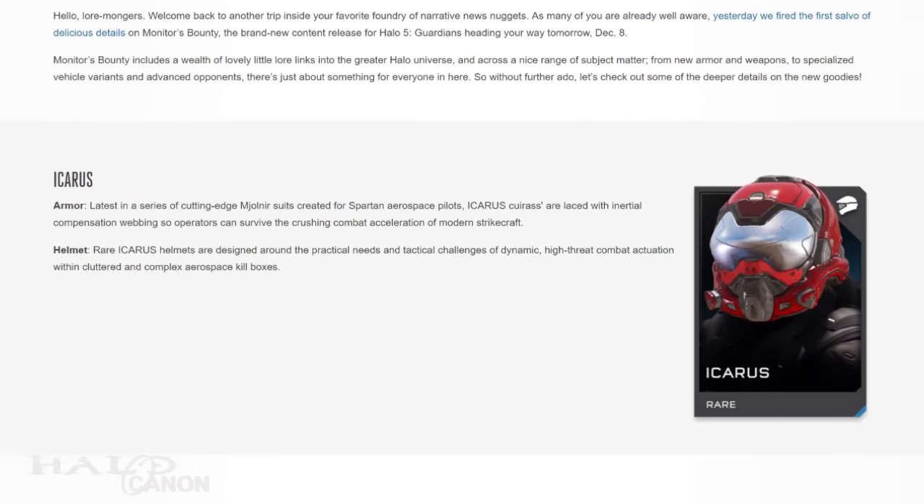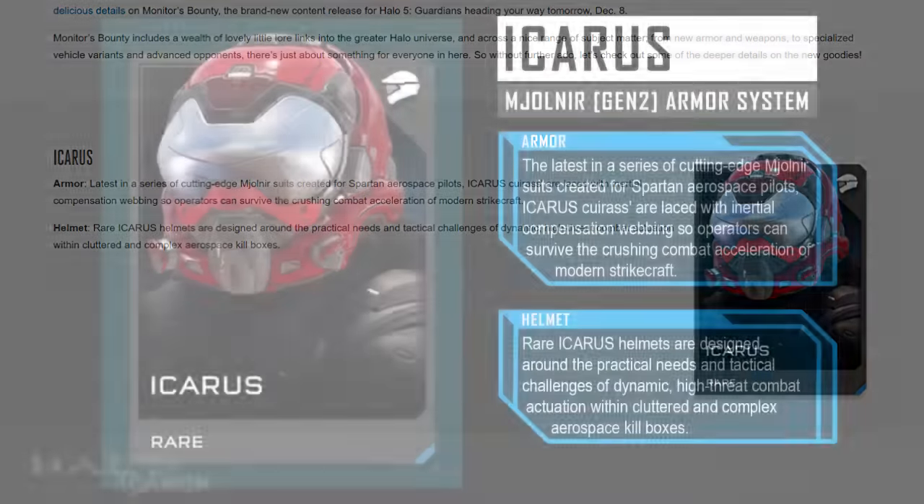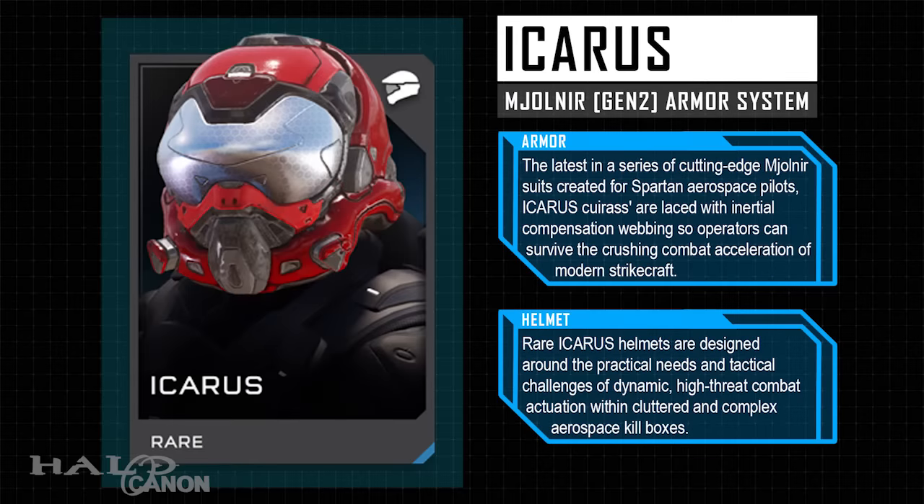We open with a look at the new Icarus Mjolnir Armor. The latest in a series of cutting-edge Mjolnir suits created for Spartan aerospace pilots, Icarus caresses are laced with inertial compensation webbing so operators can survive the crushing combat acceleration of modern strike craft. Rare Icarus helmets are designed around the practical needs and tactical challenges of dynamic, high-threat combat within cluttered and complex aerospace kill boxes. Icarus is basically the Gen 2 pilot armor.